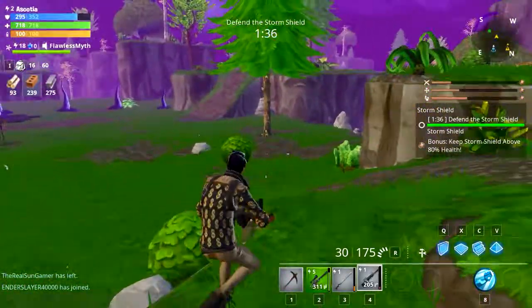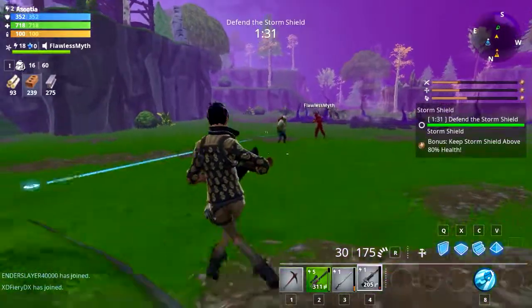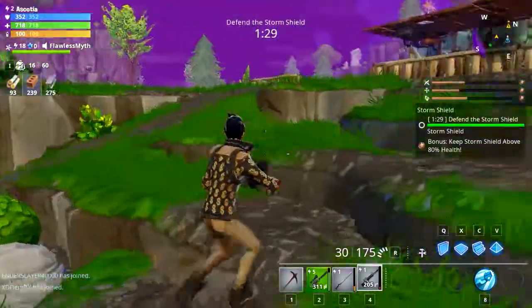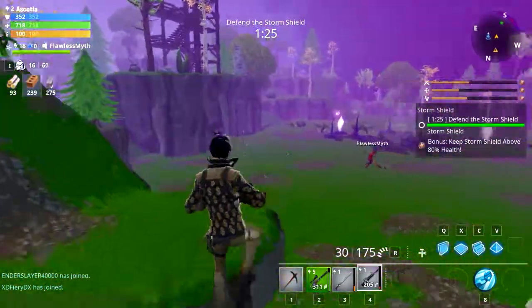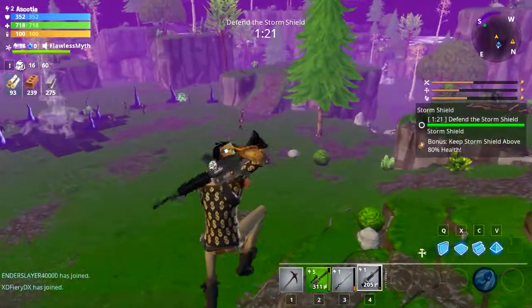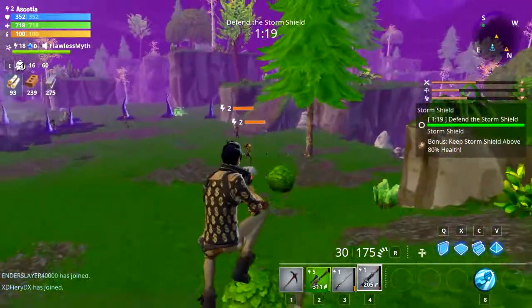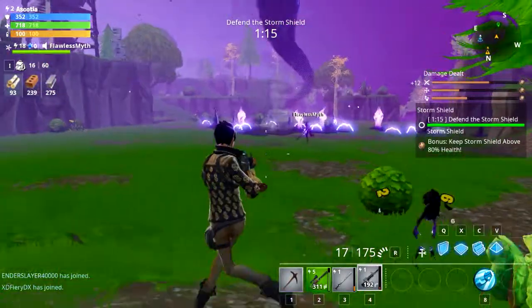Now since our teammate is power level 18 and he's got his own items going, I'll be real — it's very unlikely we'll lose this even if he were to go AFK. So it's gonna be less interesting than usual if I show this all. I'm gonna quickly cut back if anything interesting happens or when the end of this wave happens, which is just in a minute.